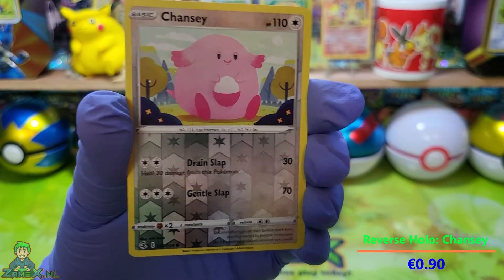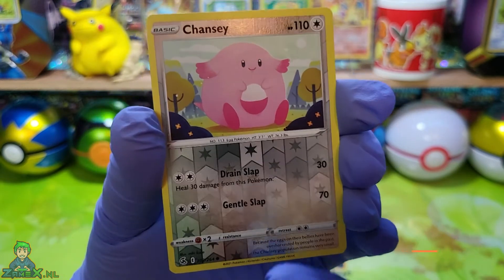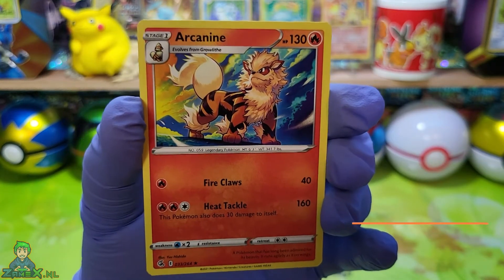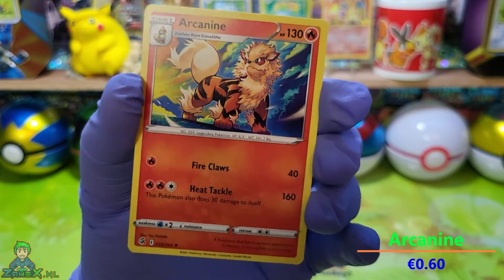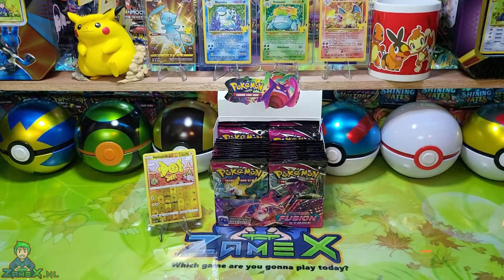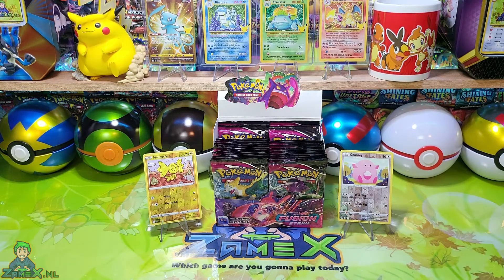Oké jongens, de laatste kaart van vandaag, de laatste kaart van deze video — wordt het een V? Nee. Wordt het een Holo? Nee. Een Arcanine. Vandaag geen geluk, vandaag heel basic. Geeft niks, we hebben nog genoeg kansen, genoeg mooie packs om iets moois eruit te kunnen halen.